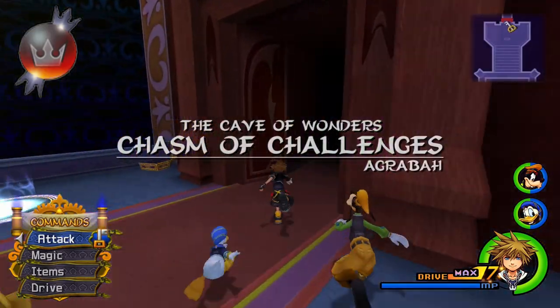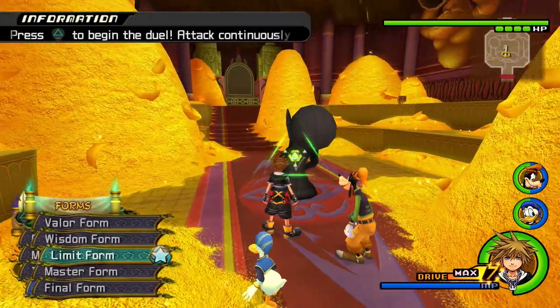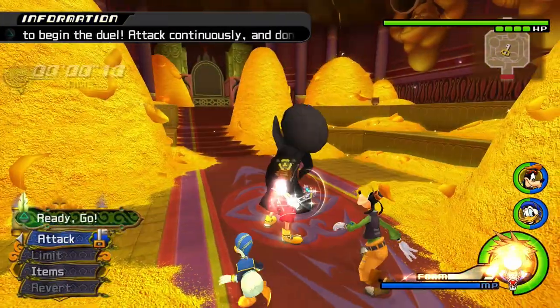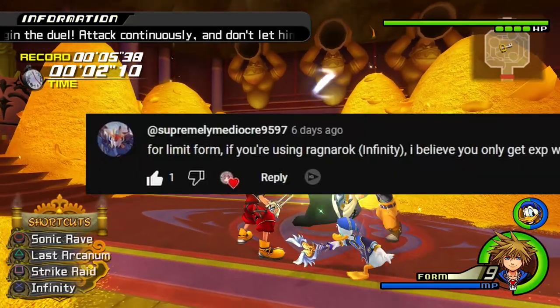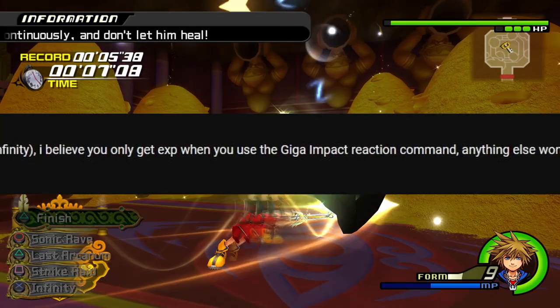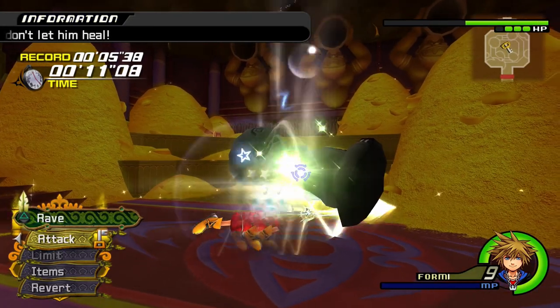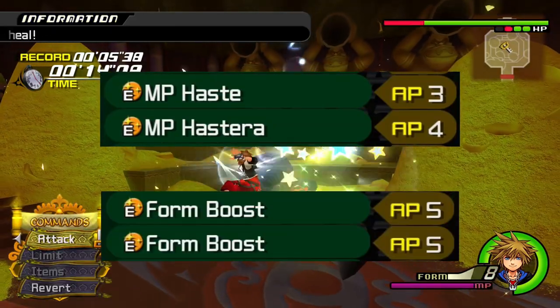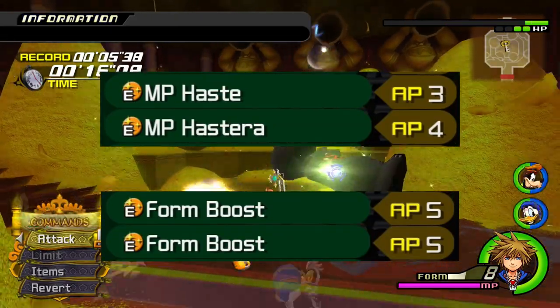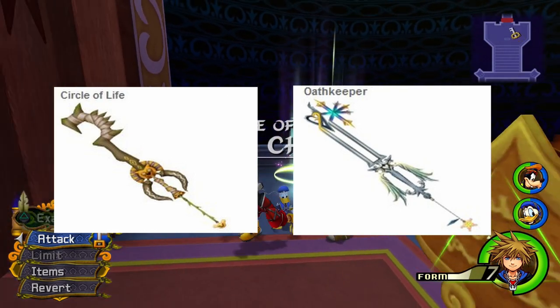Limit Form: Just like Valor Form, I recommend you go to the treasure room in Agrabah. With Limit Form, I recommend using Sonic Raid only. The abilities I recommend are anything in the MP Haste category that you have. As for the Keyblade, I recommend Circle of Life, or Oathkeeper if you prefer staying in the form for a longer time.